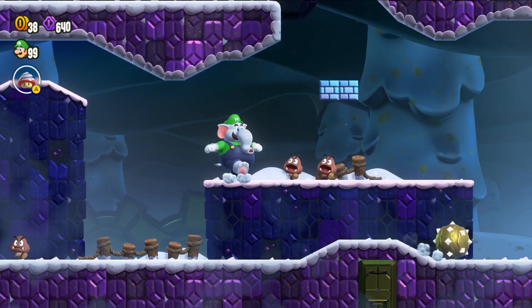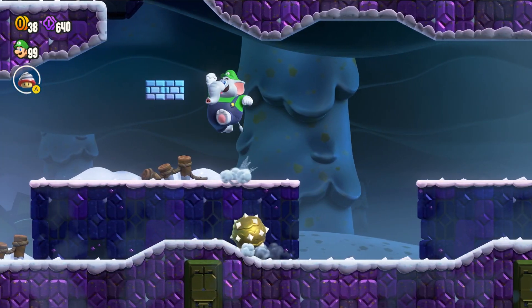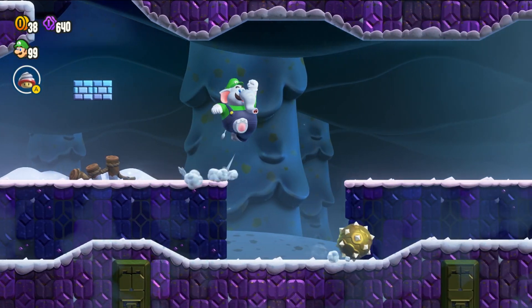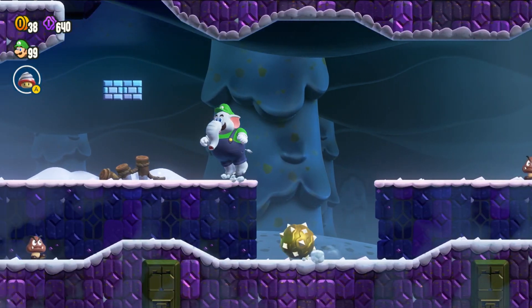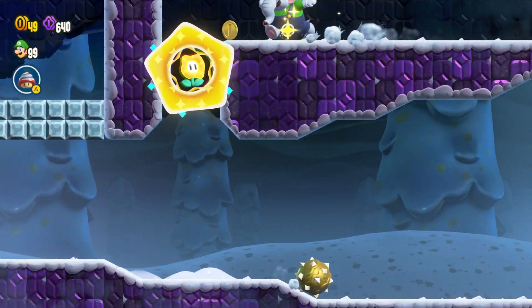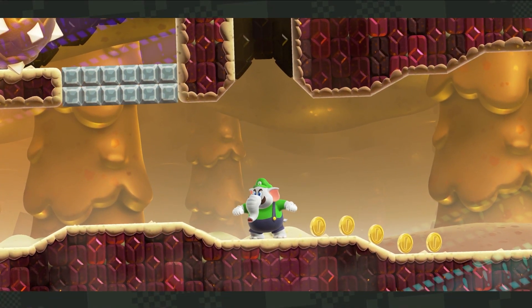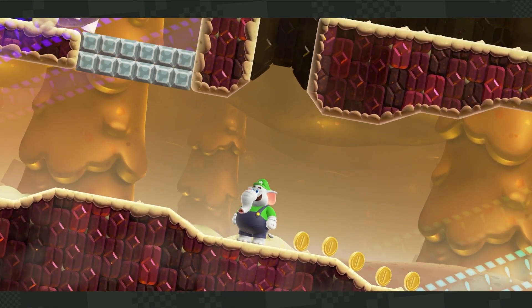To get the wonder flower for this level, you're going to want to jump on top of these bricks here. I was having a little trouble doing it, but doing a dashing jump at the right time will let you get up there. Once you grab that wonder flower, you'll have a fun little ball-rolling Indiana Jones moment event. And of course, when you get to the end of it, you will get your wonder seed.